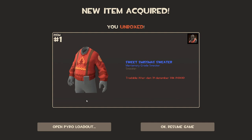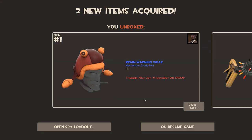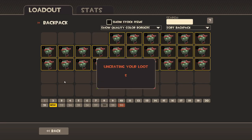It's a Sweet Smissmas Sweater. Okay, box number two — Brain Warming Wear. Box number three — Sant Archimedes. That's pretty cool, it's a cute little bird. I mean, Archimedes is my arch nemesis so I'm not gonna use it, but it's pretty cool. It's got a beard and a Santa hat.